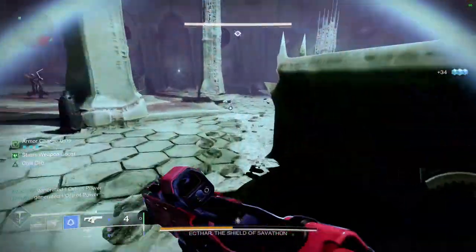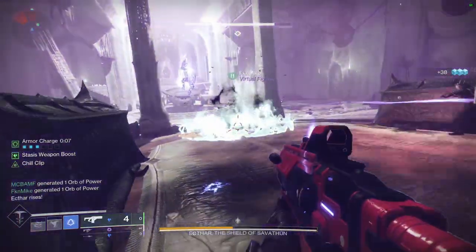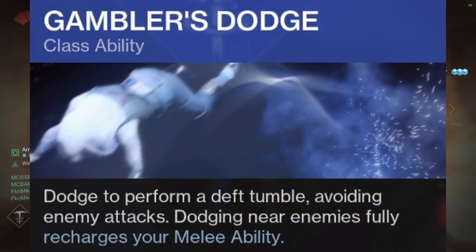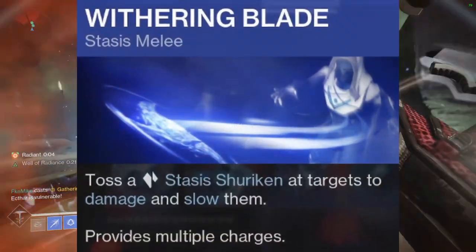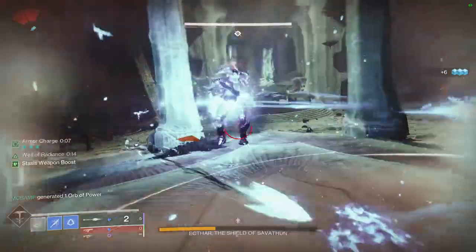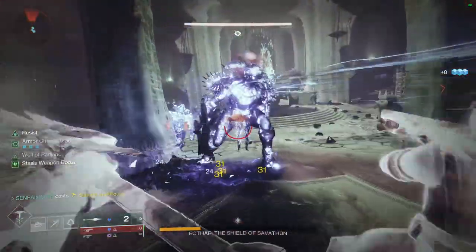Now let's get into the subclass: Revenant. With this build you'll be getting your super back pretty quickly, so you'll always want to be popping your super on groups of adds or even for boss damage. For our abilities we're using Gambler's Dodge — dodging near enemies recharges your melee ability. The melee ability is Withering Blade, which tosses a shuriken at a target to damage and slow them. It provides two charges, and with all the stasis shards we're creating you'll constantly have your melee up, so spam it as often as possible to slow and freeze targets and create more stasis shards.